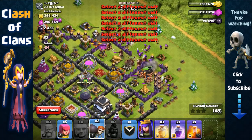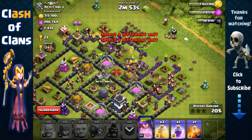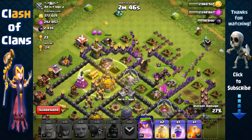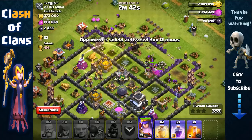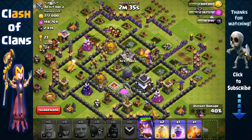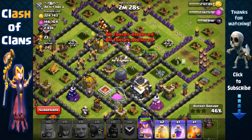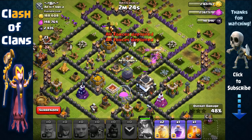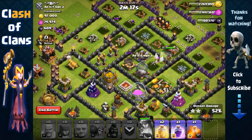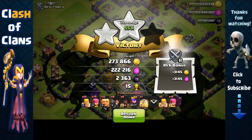We're gonna send in a pair of Wall Breakers, then another pair to open up towards the core. Send everything in, and we're gonna use a Heal spell right on those Hog Riders, towards the direction of the defenses. The Heal spell replenishes them and allows them to keep going further inside and remove all the defensive threats, making it much easier for our troops to steal all the resource. Our Archer Queen is targeting the Town Hall — that's perfect because the Town Hall now carries resource. We managed to get over 409,000, around 500,000 in total resource and 2,400 Dark Elixir.